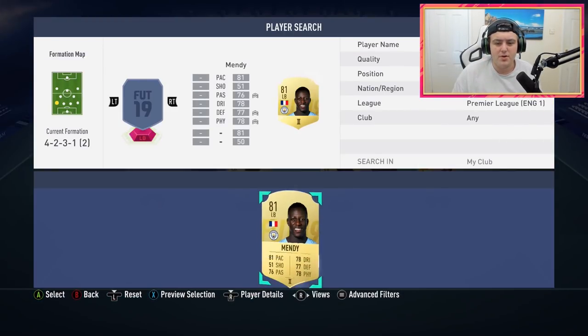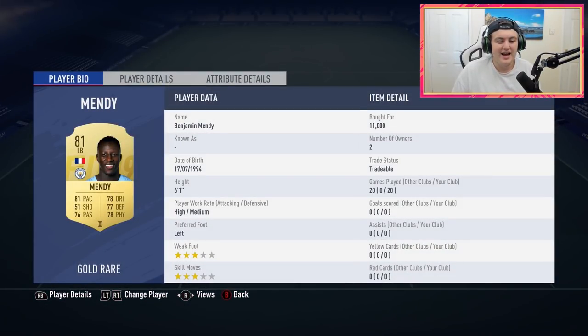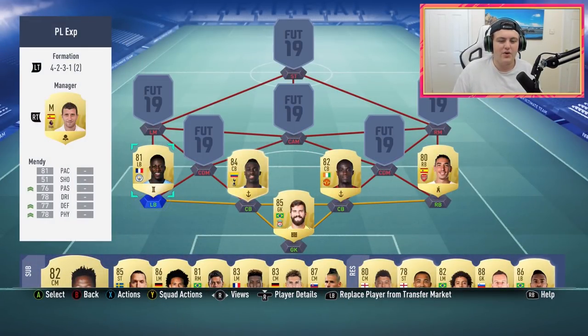Over at left back, we have the best left back in the Premier League — Mendy. He's 6'1", with very good strength, very good pace, great dribbling, great passing — he's all-round a fantastic left back, one of the best cards I've used so far in terms of defenders. He gets back really quickly, out-muscles everybody, and is always at the right place at the right time. I thoroughly enjoy this card.